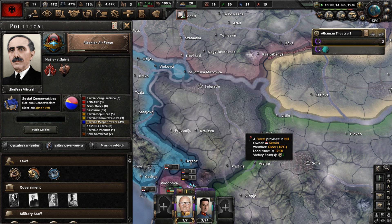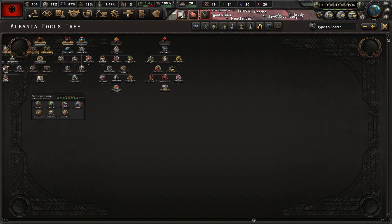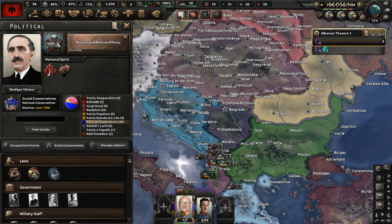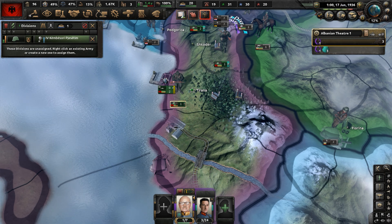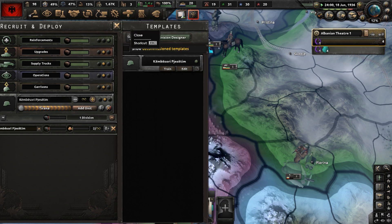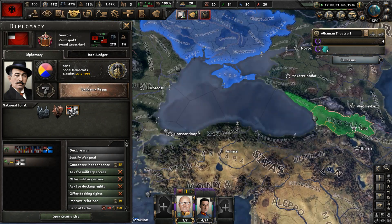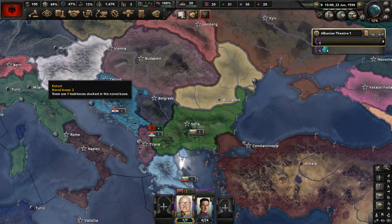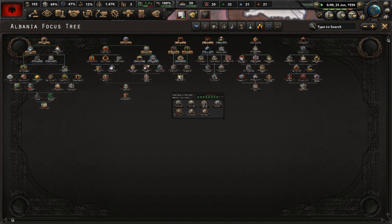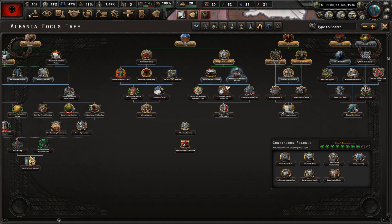Progressive victory is done. Cancel the Albanian Air Force focus for now — we don't have an air force yet. Let's do the Resist Land Reform Efforts focus. Manuel Carles assumed full control of Argentina. Here's a new division — bring them up to the army. Georgia joined the Reichspakt.